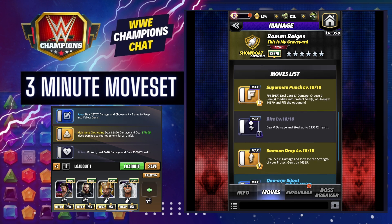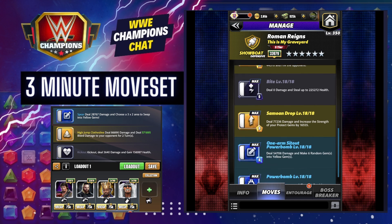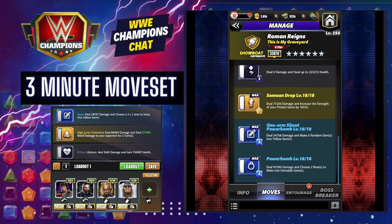The Bite: deal damage, steal 225,000 health. That's not going to work. Increase the strength of your protect gems by 16K — still doesn't do a single thing.